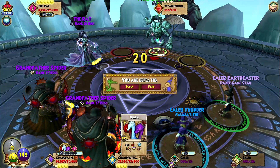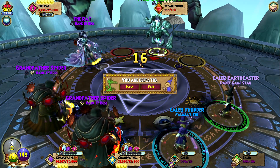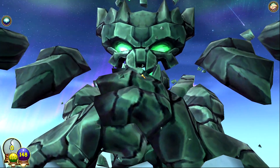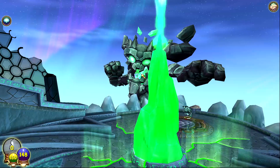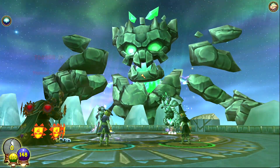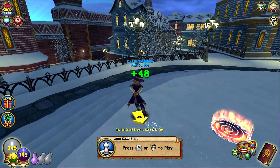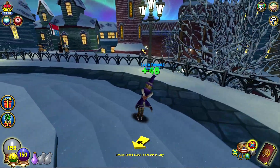Both grandfather spiders are going for Hydra, which might have killed two minions — but the death minion goes for minus 90 again. Then it hits: it's round 30. Both grandfather spiders couldn't kill the rat in time. They're completely trash — they had six rounds to do 2000 damage between the two of them and just didn't do anything.